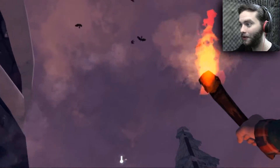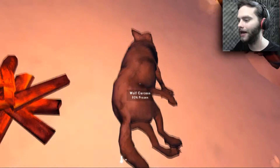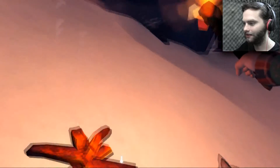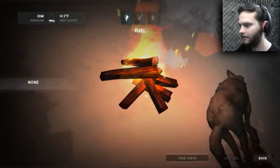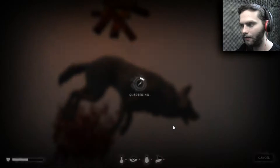I just noticed that the crows actually marked the wolf carcass that I killed. They used to not do that. He's only 93% frozen — 92% frozen. Now we can throw the extra sticks on there. Now let's quarter this thing. I want to find out what quartering does. It might be handy later.